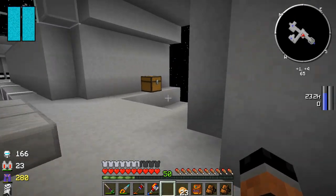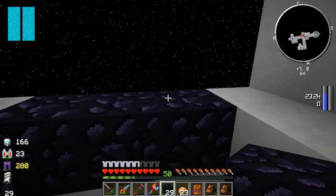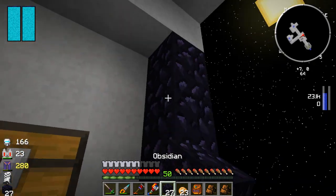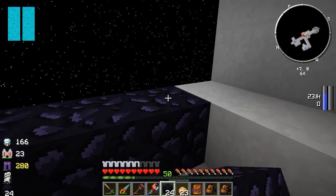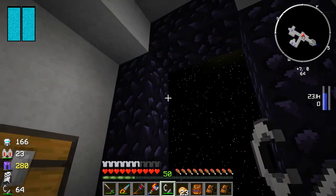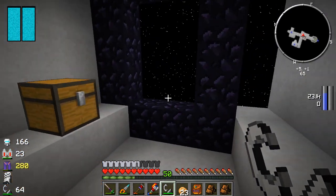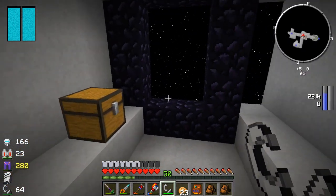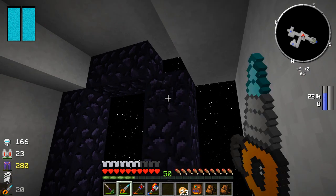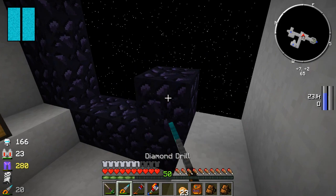I'm going to quickly make a nether portal right here. If this thing doesn't light, that means this will not work. Now, some of you might say there's no fire in space - I understand, but still, right-clicking on this should ignite it if it was going to work. Yeah, that was worth a shot I guess. So for the magma crucible, I guess we'll just have to jump down to Earth and pick up some netherrack real quick. See you guys back here in a minute.